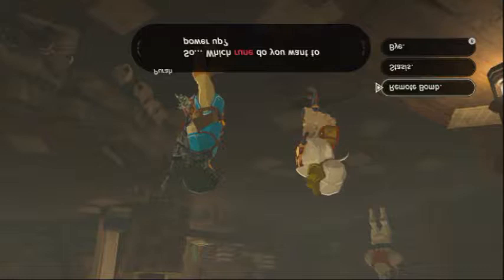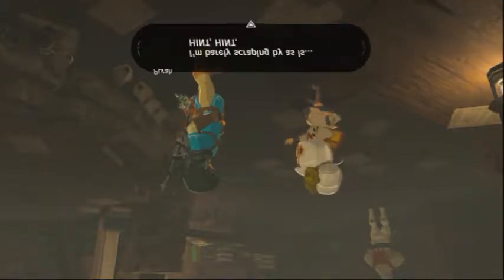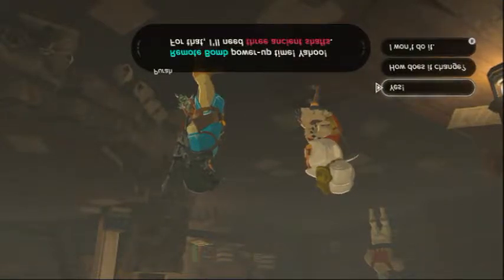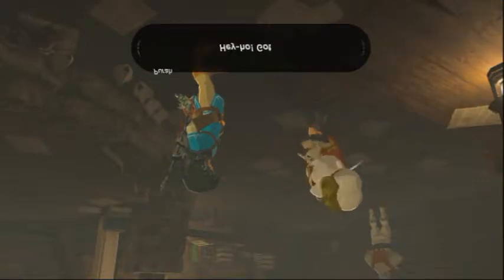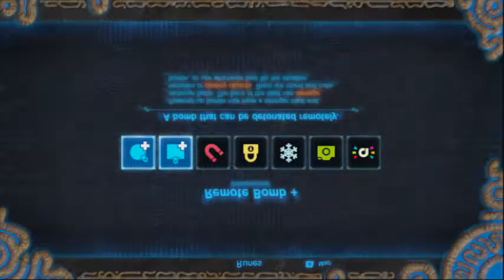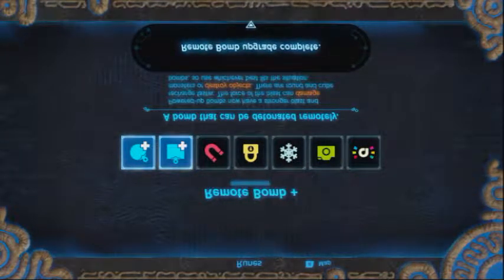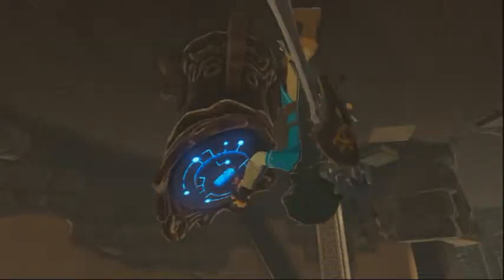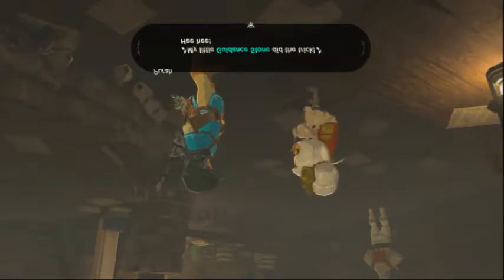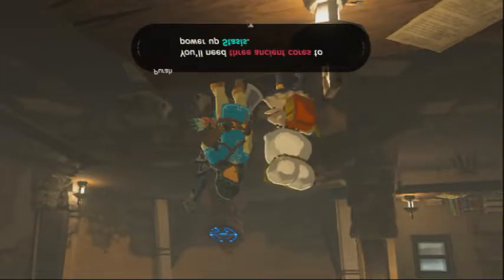Let's power up Stasis because I like that ability — oh, I don't have the necessary materials for that. So can I upgrade the Remote Bomb then? Ancient Shafts — I have enough! Remote Bomb upgrade underway. Powered-up bombs now have a stronger blast and recharge faster. They are round and cube bombs, so use whatever best fits the situation. Basically they're just better bombs — I can't use remote bomb arrows, although that would be so cool. I now have a powered-up bomb and a powered-up sensor, which is pretty neat.